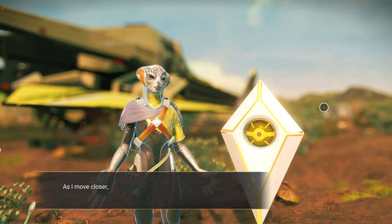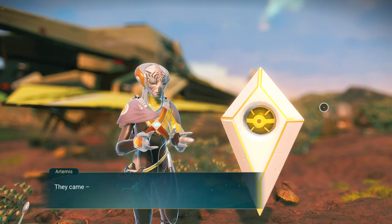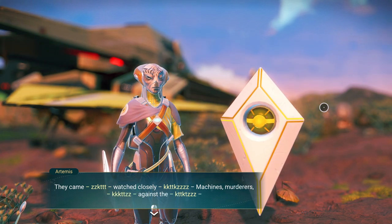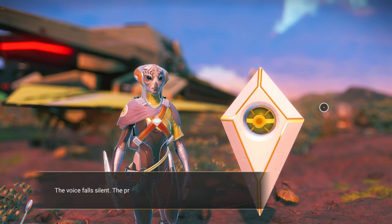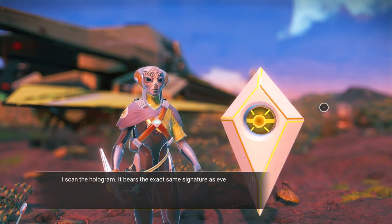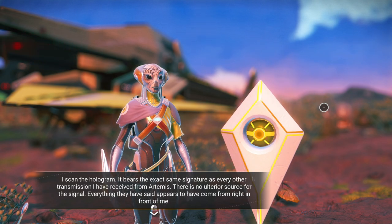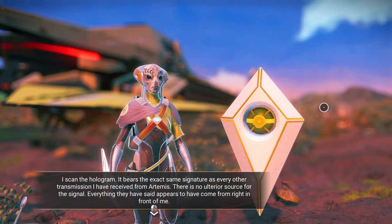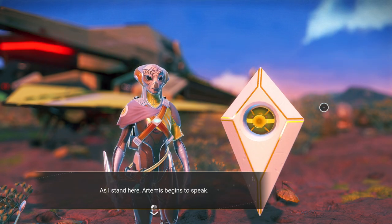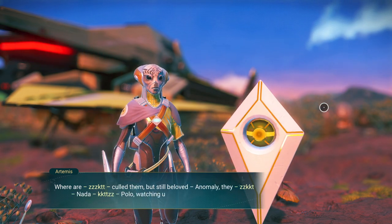Ask where they are. As I move closer, the Artemis projection begins to speak, their words punctuated by a strange static. They came, watched closely, machines, murderers, against the — the voice falls silent. The projection looks at me. Something is very wrong. Scan the hologram. I scan the hologram — it bears the exact same signature as every other transmission I've received from Artemis. There is no ulterior source for the signal. Everything they have said appears to have come from right in front of me. As I stand here, Artemis begins to speak: 'Where are — called them, but still beloved.'